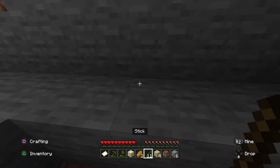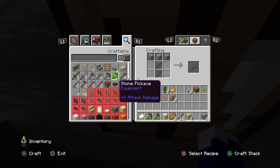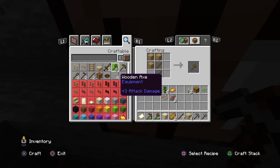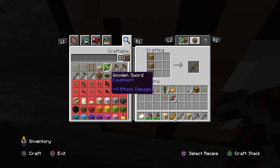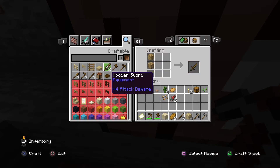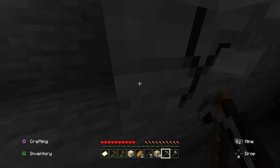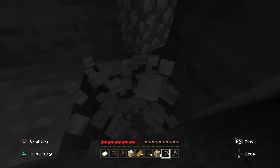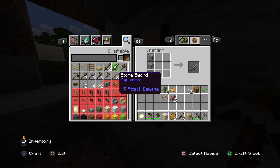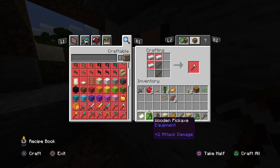I have enough to make a pickaxe — an axe. Actually a sword does more damage. Well wait, the axe does four and the sword does four — so I'll use the axe for now. Actually let me have a sword, because the sword does five and the axe does four, so it does one more damage.